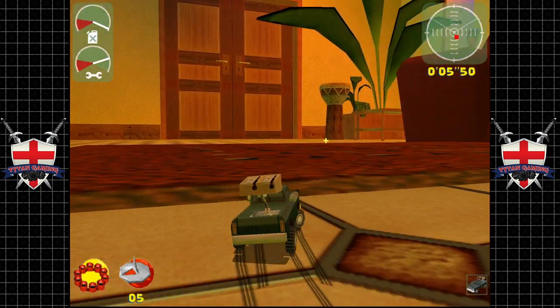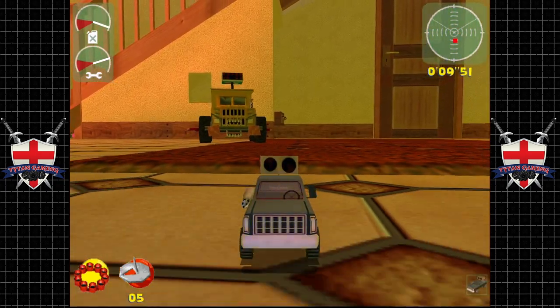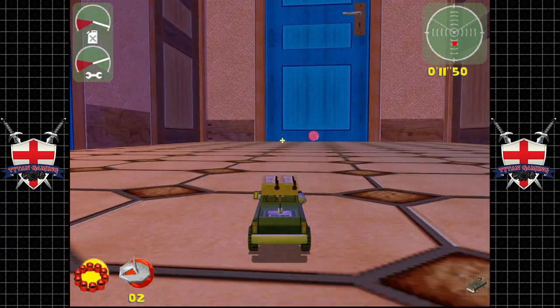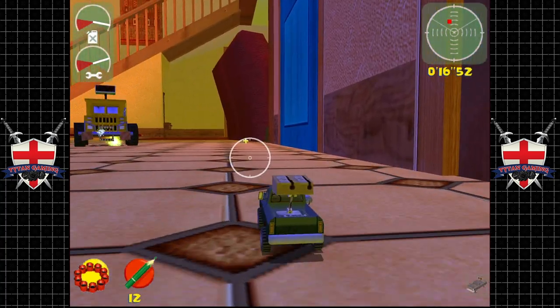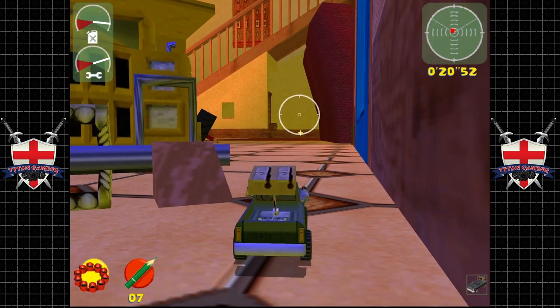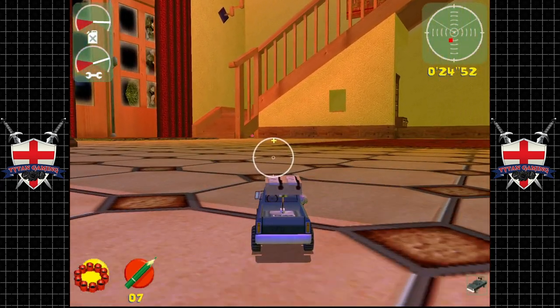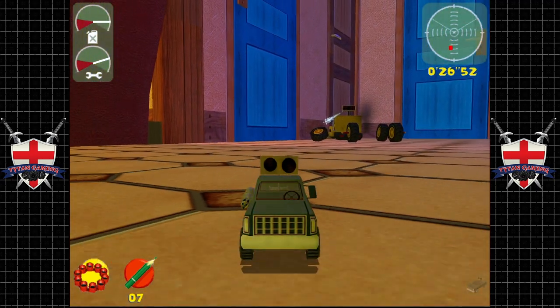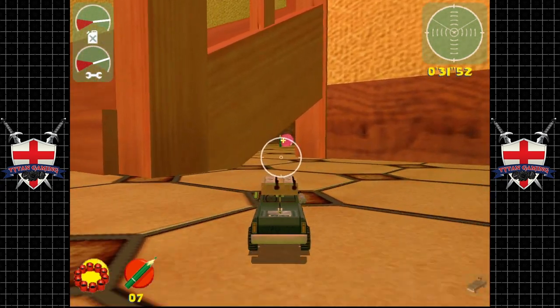Yeah, likewise, jackass. Now this guy is a little bit meaner than the other two chumps we've had to deal with. We don't start with many weapons, which is bad, but there are weapon caches stored around. First thing we're going to do is take out his wheels — that's very important. And the fact that we've got him facing the wall — that's by design, kids.